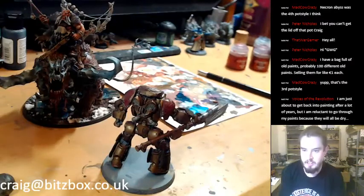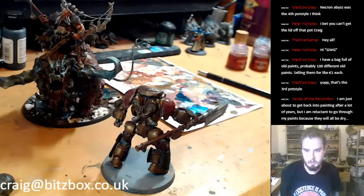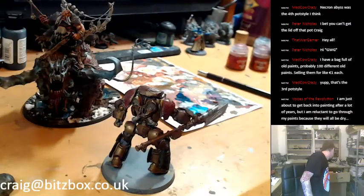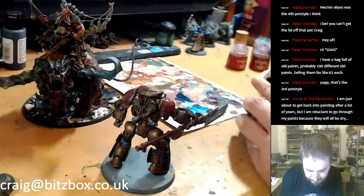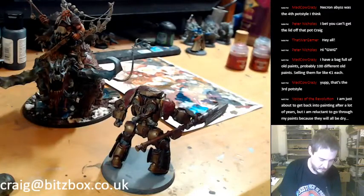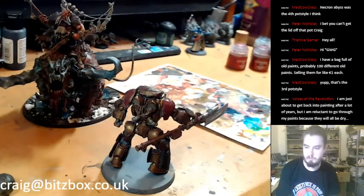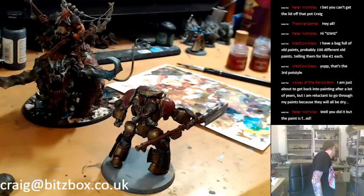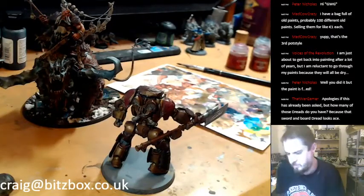I have a bag full of old paints — probably a hundred different old paints — selling them for about a euro each, that's cool. Someone is just getting back into painting after years away, and they're reluctant to go through their old paints because they'll all be dry. So many of mine are dry too. One of my old foundation paints still has paint in it though — it's a bit gloopy but you can thin that out. That is Calthan Brown, whatever that is these days. I ended up buying the Mega Paint Set off a mate for about a couple of hundred quid — quite a good saving over retail. One of our local stores had a clearout years ago and I bought a load of paints there so I've got loads of spares.